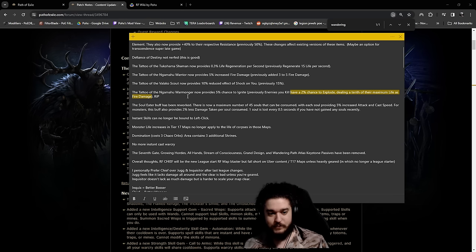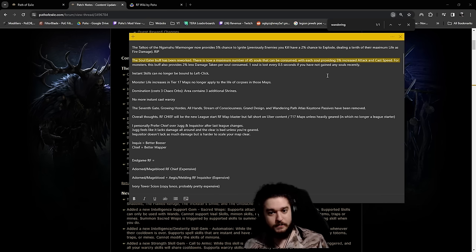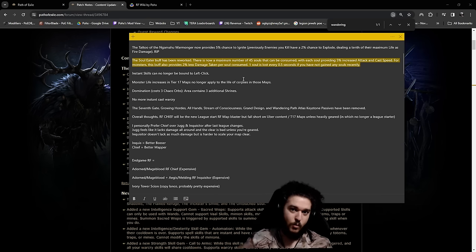The Tattoo of the Warmonger used to provide 2% chance to explode dealing fire - that's deleted from the game. Saw that one coming. We play chieftain so that's totally fine, sucks but totally fine. Soul Eater buff has been reworked - Soul Eater basically got nerfed, there's no longer going to be like immortal Soul Eater mobs. This doesn't really matter, but I know the community really doesn't like this. I personally find them funny because I usually have very tanky builds.